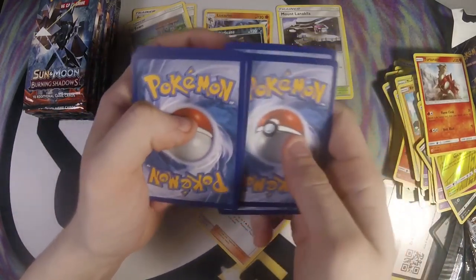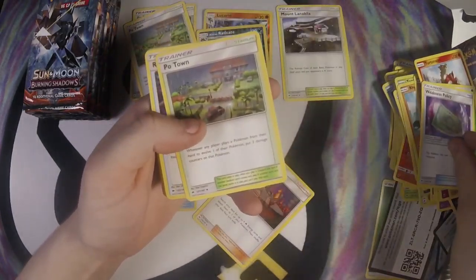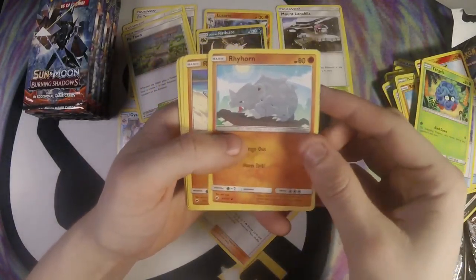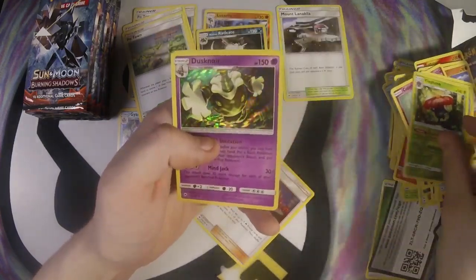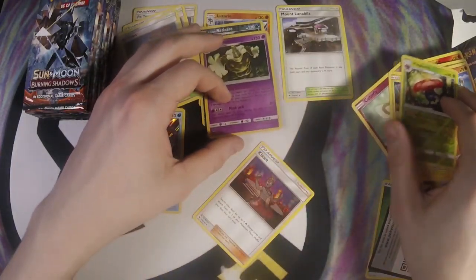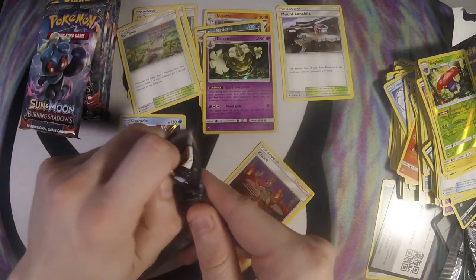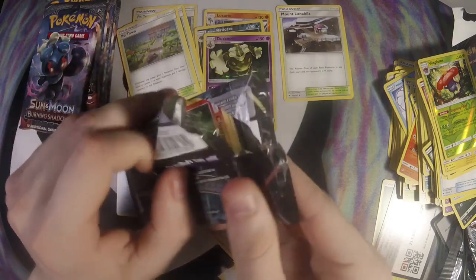Two, three, four. Grass Energy, Weakness Policy, another Poe Town, Rotom Dex, Tangela, Rhyhorn, Rhydon, Cutifly, Tynamo, Vileplume, and Dusknoir. Dusknoir is not that bad — pretty much a Stage 2 Zoroark. It's not too bad.